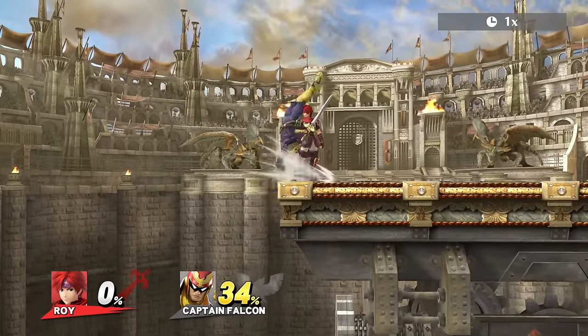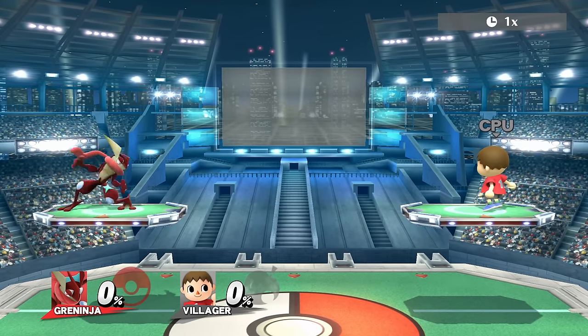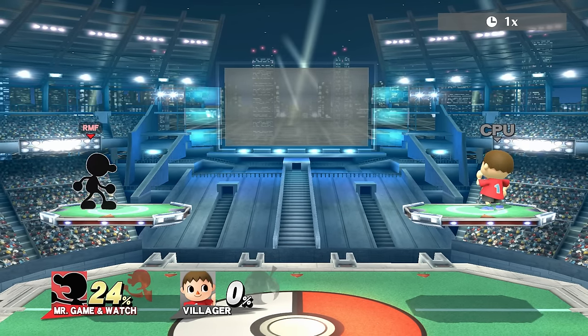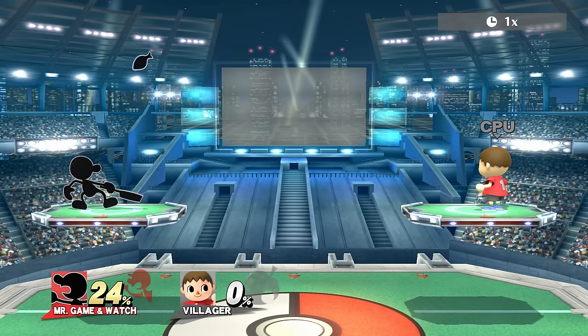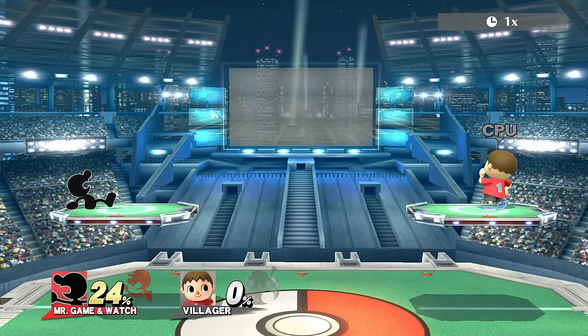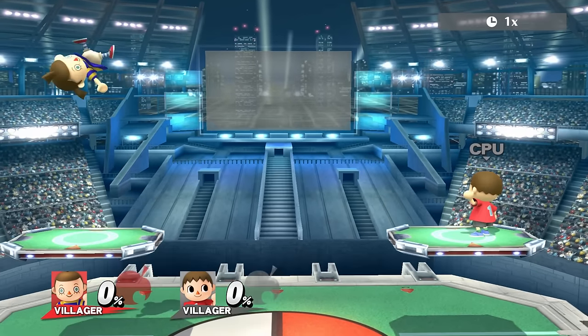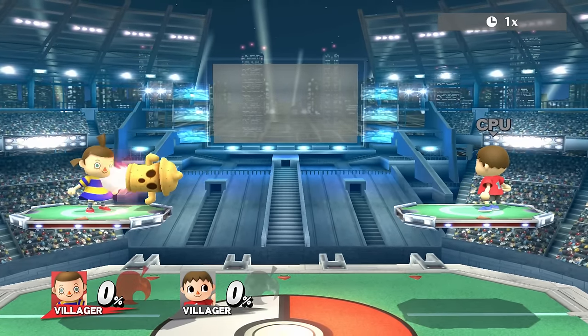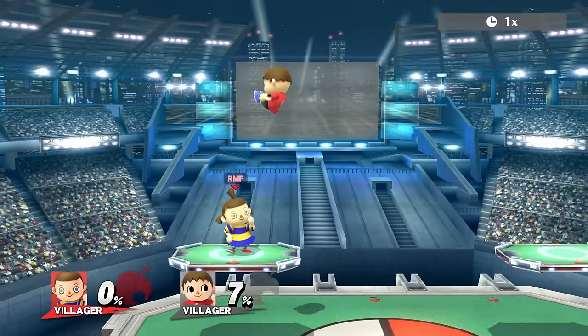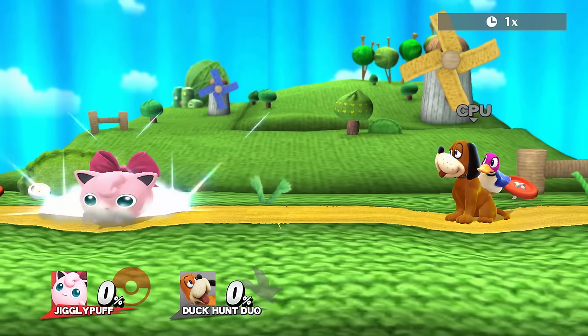Let's start with the general rules for input buffering. First, both normals and specials can be buffered. This means that normals like aerials, tilts and smash attacks — pretty much everything that uses the attack button — can be buffered. The same goes for special moves like neutral B or up B. There might be some rare cases where this rule does not apply, but since there are about 1000 of these moves in the game, without even counting the custom moves, it's quite hard to test all of them. I honestly don't believe that there are any normals or specials that cannot be buffered, but if you find one, tell us in the comments! Moving on, jumps can be buffered, and this applies both to normal jumps and double jumps.